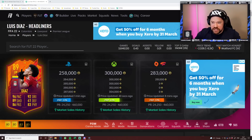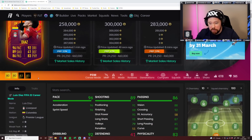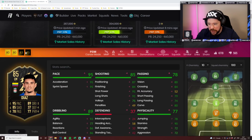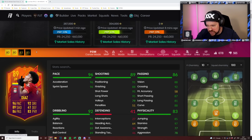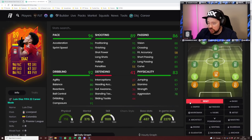Luis Diaz has had his headliners upgraded based on the inform. Compared to the inform, he's got one more pace, four more shooting, eight more passing, three dribbling, four defending, and six physical, including seven stamina, which is massive. Although his balance is a little bit low, this is now a very, very good card.